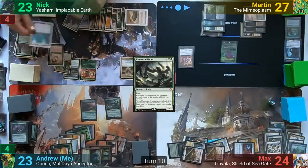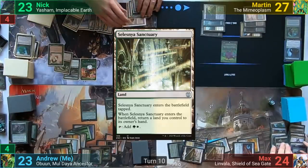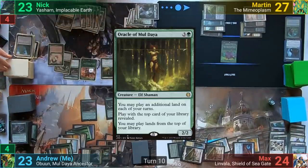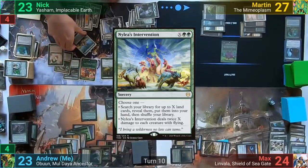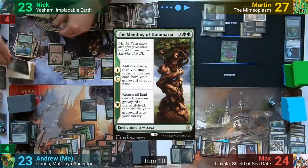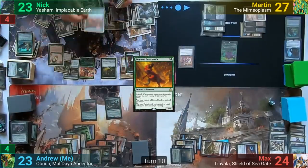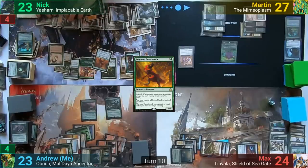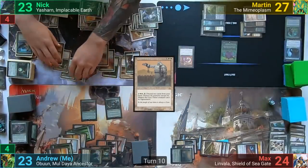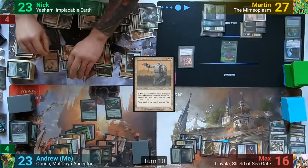Nick untaps and cracks his Myriad Landscape, generating 2 mana with the Lotus Cobra as the basics come in. He plays a Selesnya Sanctuary, returning a land to hand and generating another mana with the Cobra. He casts an Oracle of Mul Daya, followed by Nylea's Intervention where X is 4, finding 4 lands to hand. He then casts Mending of Dominaria, milling himself for 2 and putting the Wayward Swordtooth from his graveyard to hand. With all the extra lands Nick can play, he floats more mana before casting Mageeta the Lion. He swings 8 points of damage at Max, who has no choice but to take the hit, and Nick passes turn.